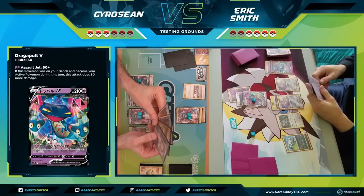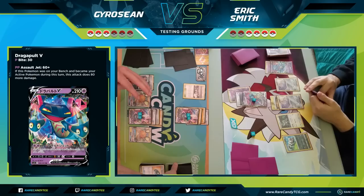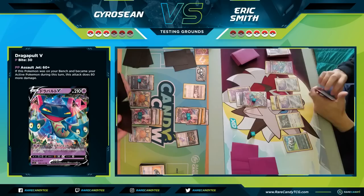Sean can actually win if he gets himself two Electro Powers — that would be enough. He has Professor's Research and goes for a Stadium Nav to thin cards. He has one Electro Power in hand, but the other one is prized. That's actually pretty bad — the deck is thin enough that he'd have had decent odds of hitting both if they were both in deck. That's definitely a little rough for him.